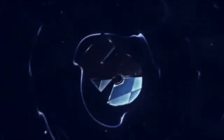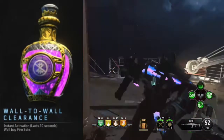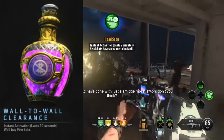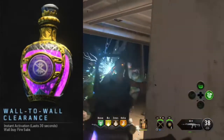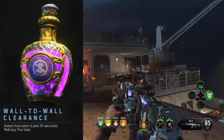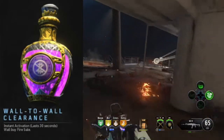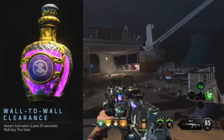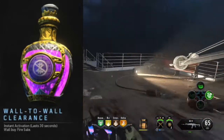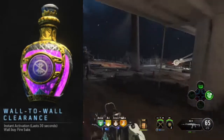Coming in at number 5 is Walled Wall Clearance. It's a 30-second wall buy fire sale, and generally speaking, this is not a very useful elixir, considering fire sales and other types of elixirs already kind of do this. Wall buys are not really that expensive, so I don't know why you would ever need a fire sale for wall buy weapons of all things. This one is definitely the most redundant out of the bunch.